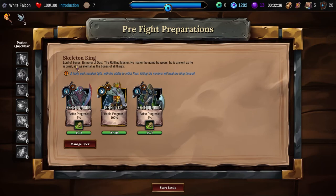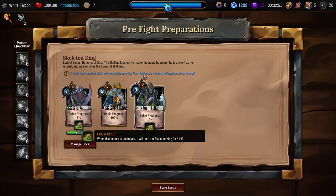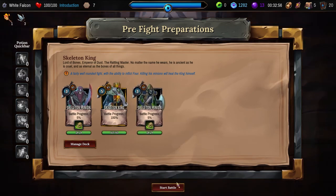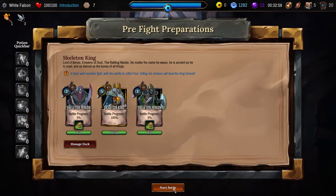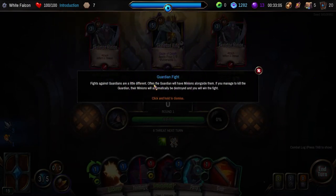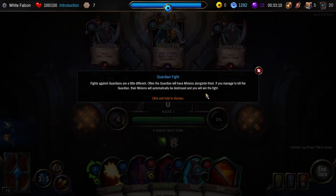Skeleton King — Lord of Bones, Emperor of Dust, the Rattling Master. No matter the name he wears, he is as ancient as he is cruel and as eternal as the bones of all things. A fairly well-rounded fight with the ability to inflict fear. Killing his minions will heal the king himself. Fights against guardians are a little different — often the guardian will have minions alongside them. If you manage to kill the guardian, their minions will automatically be destroyed and you win the fight.